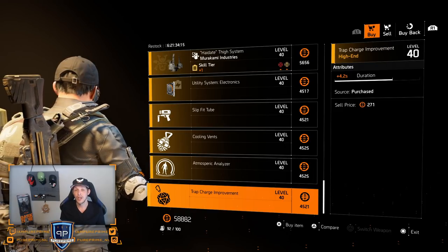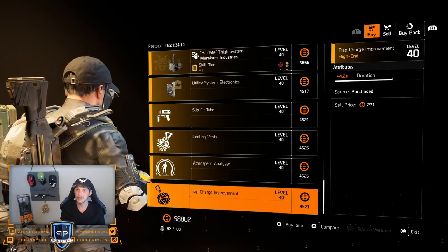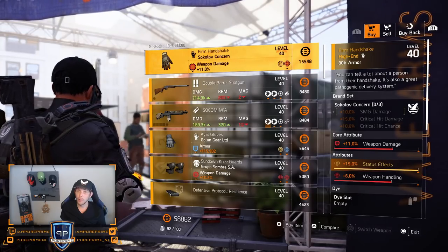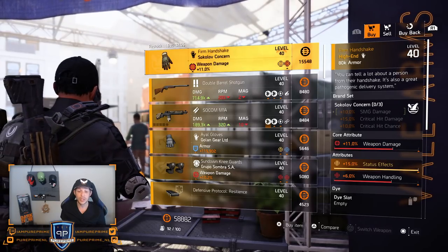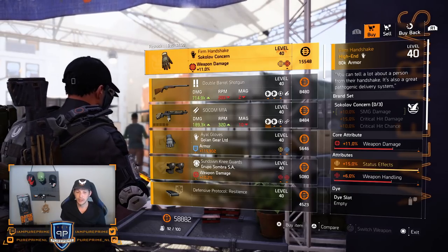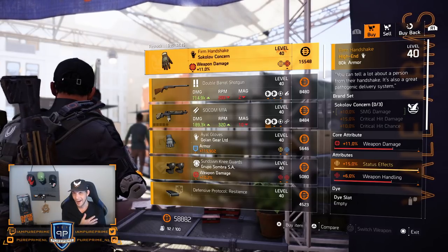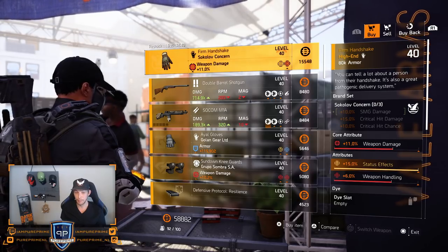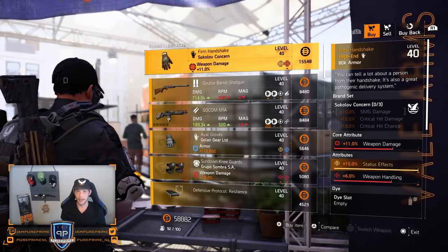Let's head over to the Theater. The Sokolov Concern Firm Handshake named gloves are the first one: 11% weapon damage, 15% status effect, and 6% weapon handling — could be a little bit better because you don't want weapon handling on there. The 11% weapon damage could be a little bit higher, but if you still need it, get these and roll that weapon handling away.